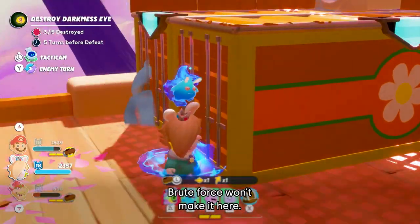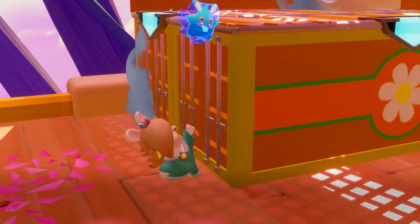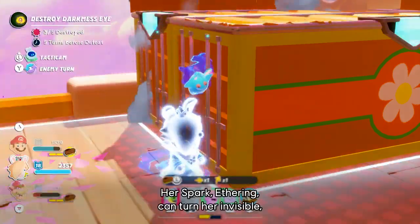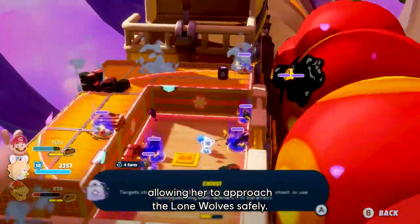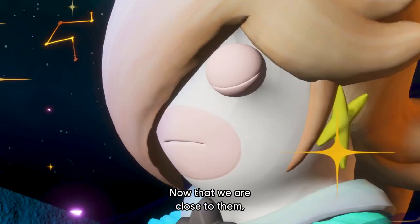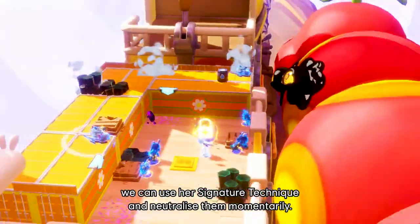Brute force won't work here. It's time for a stealthy move with Rabbit Rosalina. Her spark, Atherin, can turn her invisible, allowing her to approach the Lone Wolves safely. Now that we are close to them, we can use her signature technique and neutralize them momentarily.